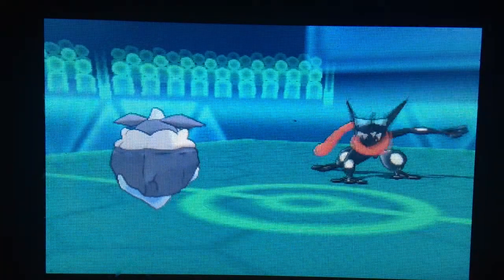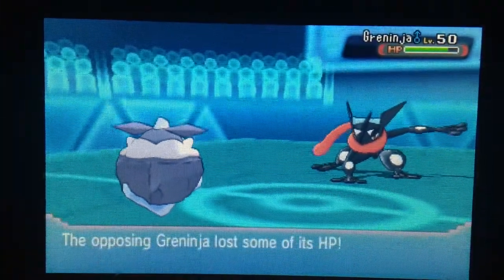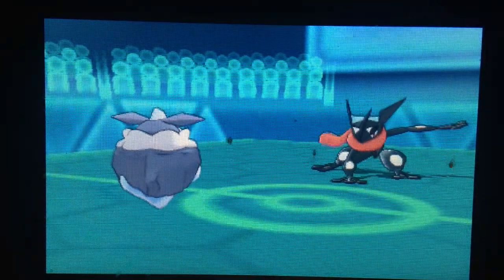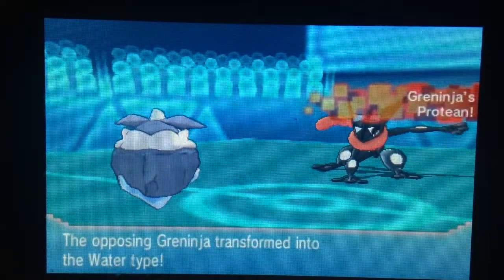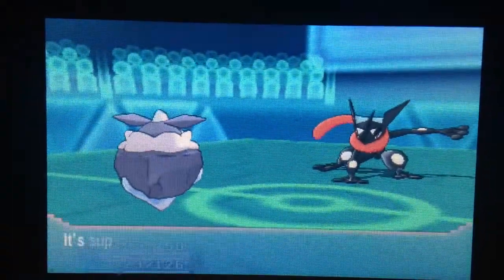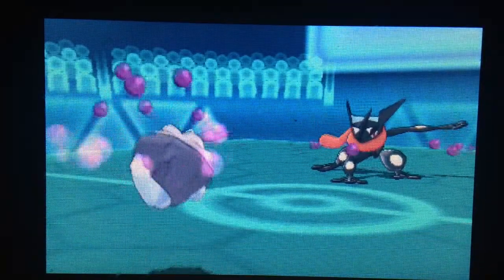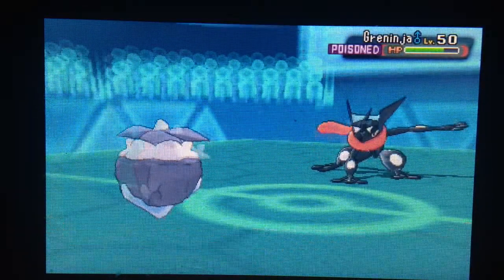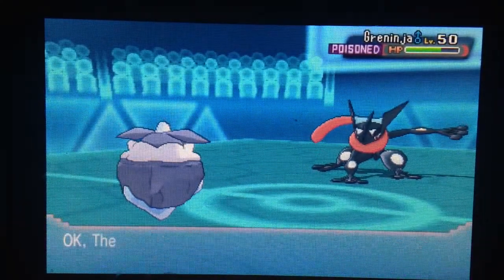Then he uses Dark Pulse, which I don't really get because Carvine is also part Fairy type — not very effective against Fairies. He's kind of new to all this stuff. I do set up Stealth Rock so it can dig into my opponent's team. He tries to use Surf to kill it but the Great Heart just lives on, and then I poison him using Toxic. No much more harm comes to Carvine so it lives on a bit longer.